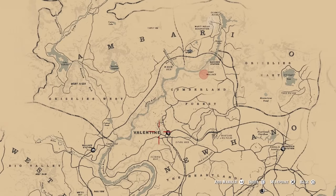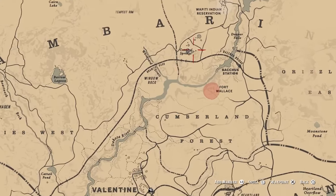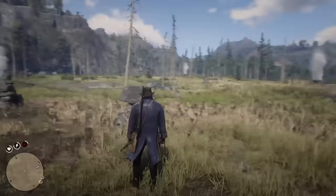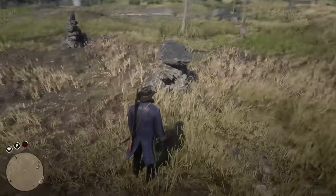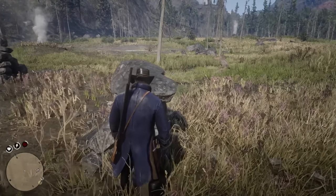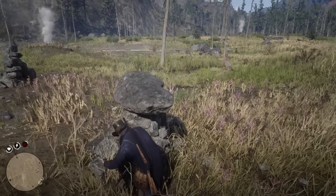For the next part, you can find it up in some springs directly northeast of Valentine, a little bit northwest of Fort Wallace. It's called Kortura Springs. Once you get there, you will know you're there because there are these geysers. Look for this rock formation right here — it's very easy to spot. Search here and you'll get your next clue as well and a little bit of treasure.